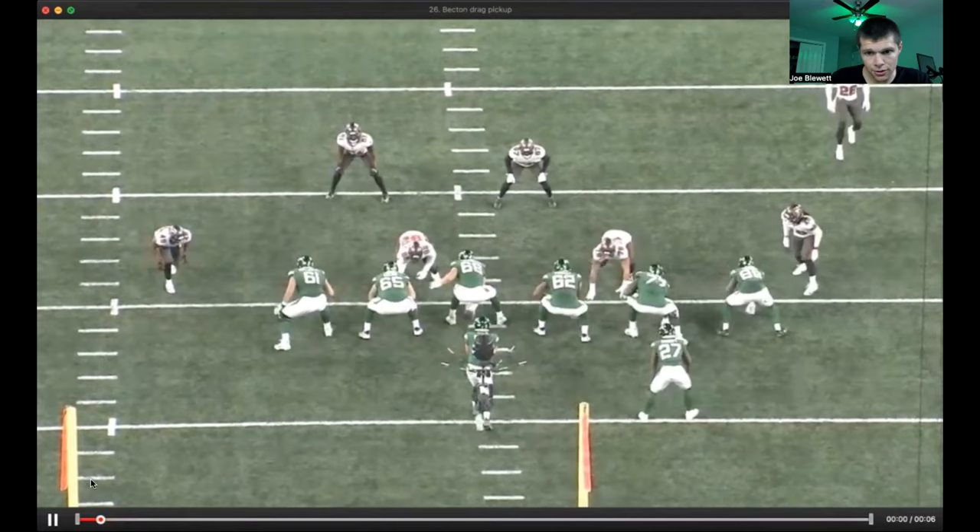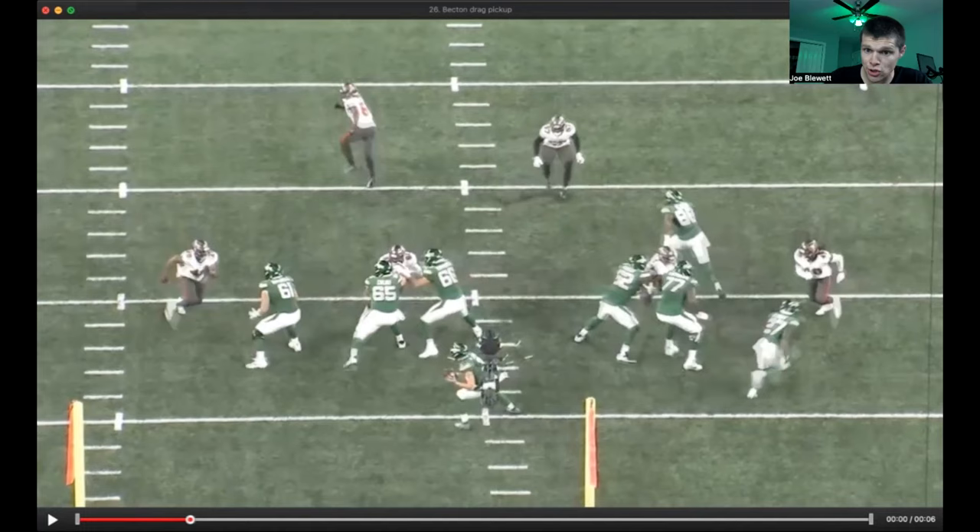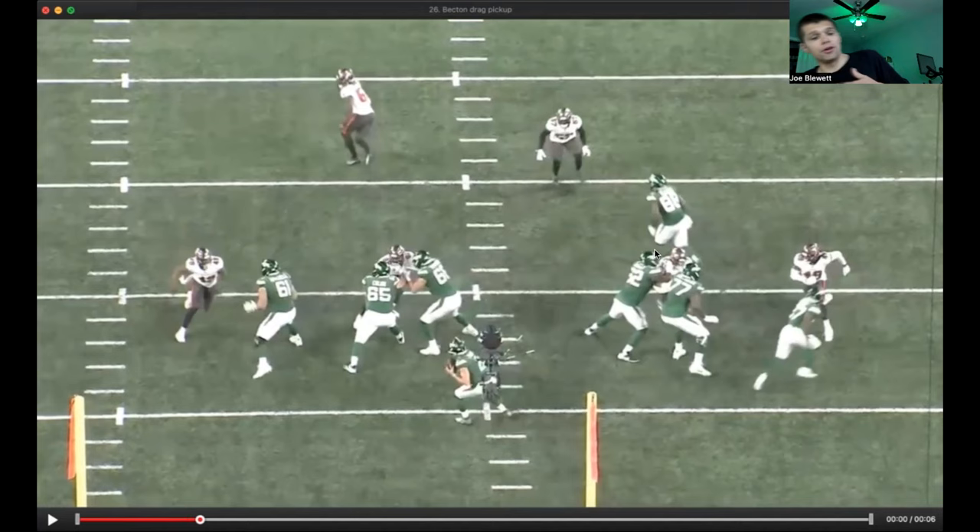Becton though. So he gets into his pass set. Drag hand — we talk about the drag hand all the time. Why? It's to feel this. If you start to feel that this guy is rushing towards you, what could be coming? A loop. Not only does it allow you to feel it and reset your feet, it also allows you to have that contact point. If your hands aren't attached and there's a guy coming to your left and he knocks, now you have to reset to get there. You have a drag hand out — that drag hand's on him. When he's coming into contact, your hand's already there, so you don't have to punch. You don't have to do anything. It's exactly what it's supposed to do, and it works to perfection here.